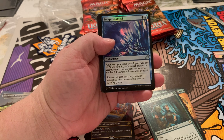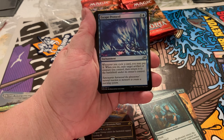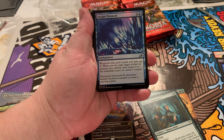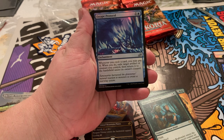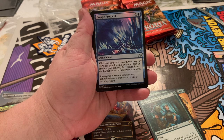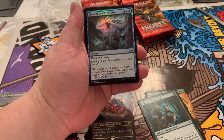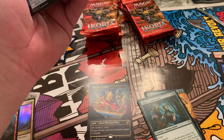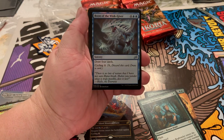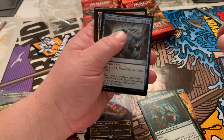Got an uncommon — Escape Protocol. Whenever you cycle, it's blue and one. You may pay one; when you do, exile target artifact or creature you control, then return it to the battlefield under its owner's control. I'm going to have to read that again because that confused me. Boon of the Wish-Giver — draw four cards. I like the sound of that. That's a good one.